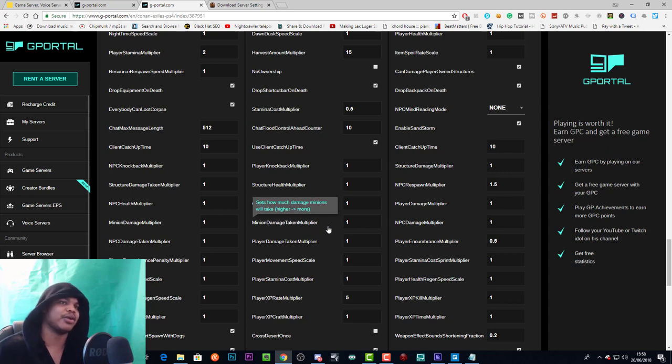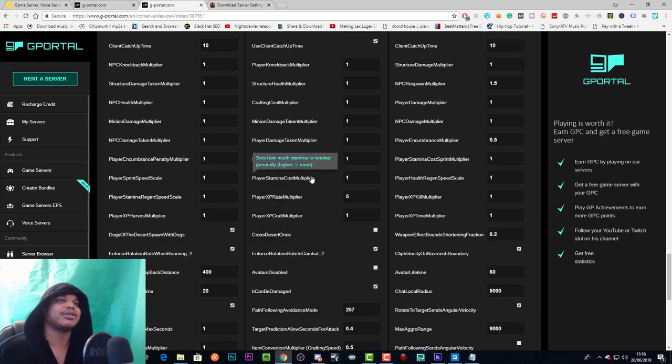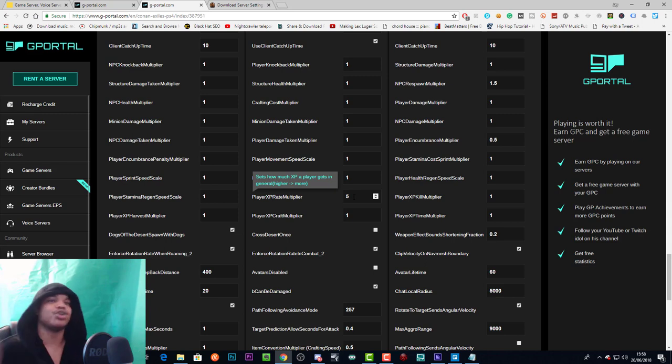Player damage taken sets how much damage players will take — higher equals more, lower equals less. Player movement speed scale sets how fast a player can move — higher is faster. Player stamina cost sets how much stamina is generally needed — higher equals more. Player XP rate sets how much XP the player gets in general — I've set this to five so people can level up more quickly but not too fast. Ten I believe is a bit too fast; five is a nice medium.